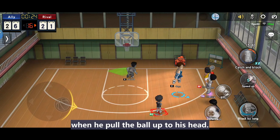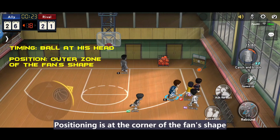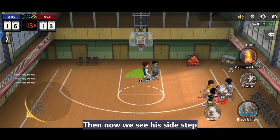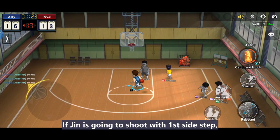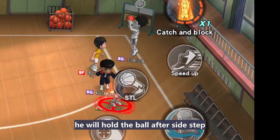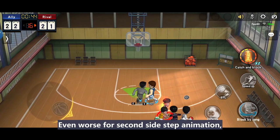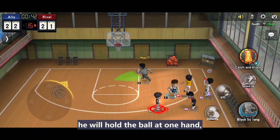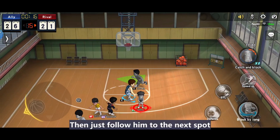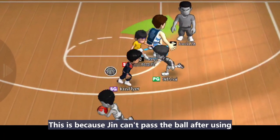Now let's see how to defend Jin. The blocking point is the same as a shooter — when he pulls the ball up to his head, just block. The process is at the corner of the fan shape or corn shape zone. For his side step: if Jin is going to shoot with the first side step, he will hold the ball after the side step. For the second side step animation, he will hold the ball with one hand — the defender can clearly see this, then just follow him to the next spot and give him a block.